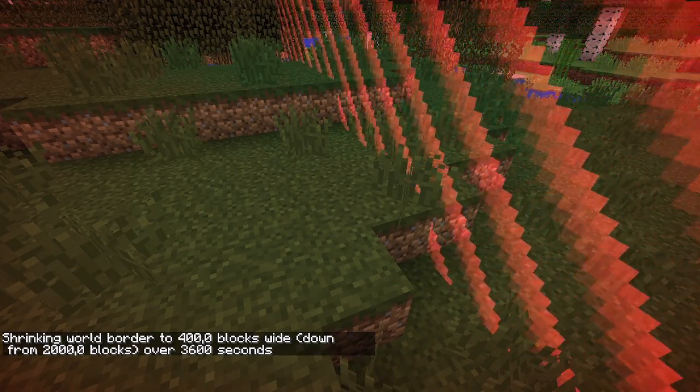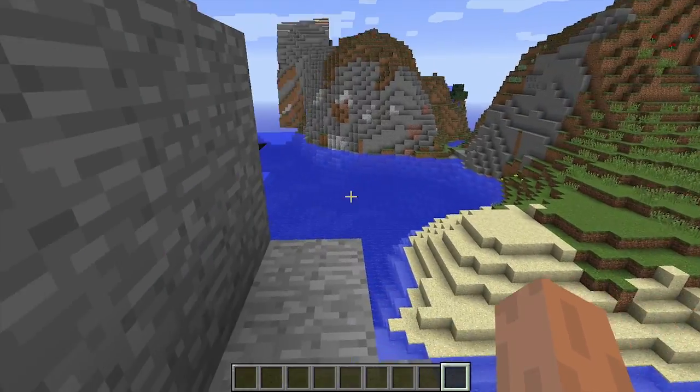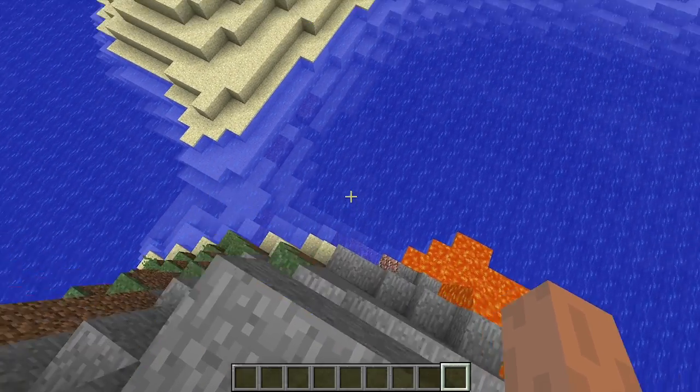Only type this when you are ready to start the game. And finally we can use /spreadplayers 0 0 200 2000 true @a to distribute our teams evenly on the map. Here, 0 0 is the center of the map, 200 is the minimum distance that players can be from each other, 2000 is the diameter of the map that we set with the world border before, and true means to teleport players to the same spot as their teammates, and @a means to teleport all players. So thank you very much for watching, happy UHCing, and this is Gaming in Action — I'll see you in my next video.